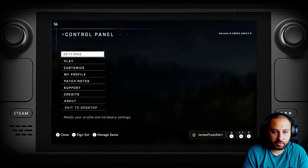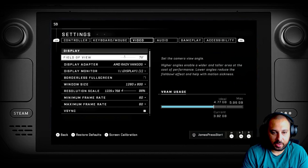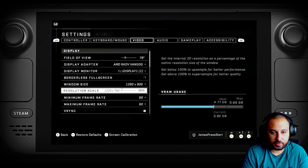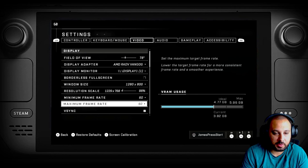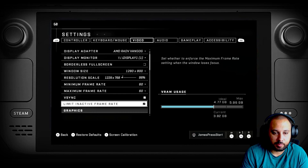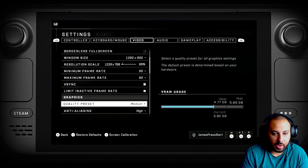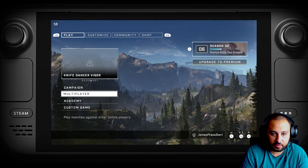As far as my settings: I've set the resolution scale to 96%, which I found helped a little bit with steadier frame rates. My minimum and maximum have both been set to 60, V-sync is on, I've limited the inactive frame rates, and my quality setting I've set to medium and just kind of left it as is.